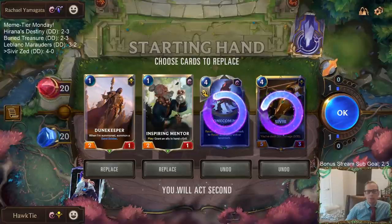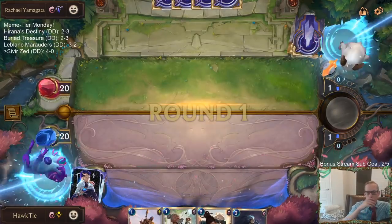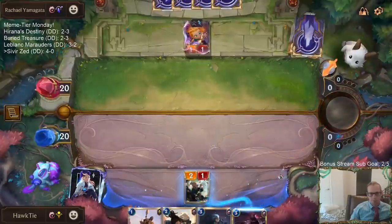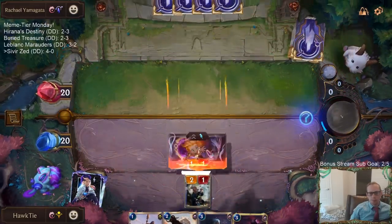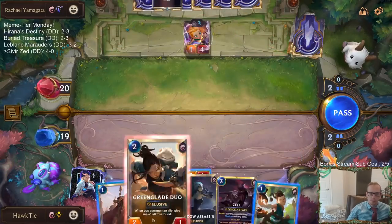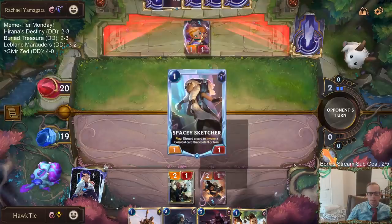I kind of want to keep Homecoming - I don't want to keep any four mana cards, and I kind of want to keep Homecoming for a Lee Sin, but that would be a long time from now. Let's just not keep the four mana cards. Zoe's really nice because she just gets in the way of the Greenglade Duo. My plan is turn 3 Zed, turn 4 go wide with Student, Dune Keeper plus whatever else we draw.